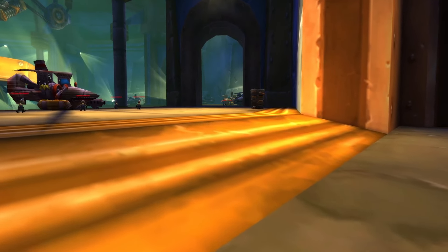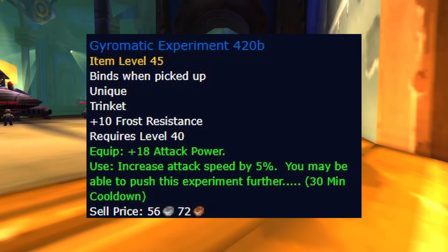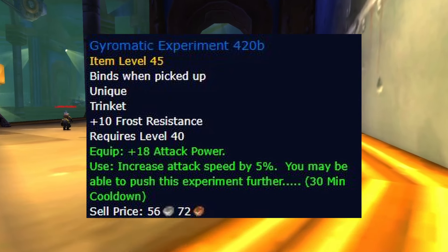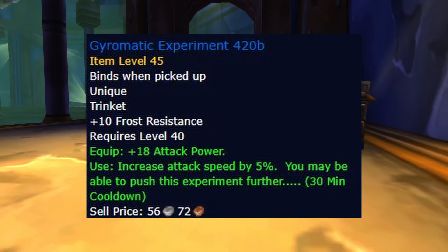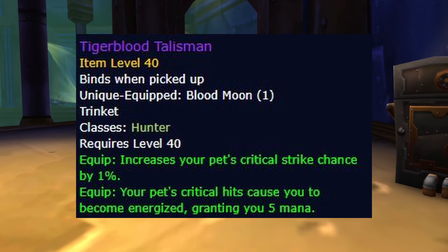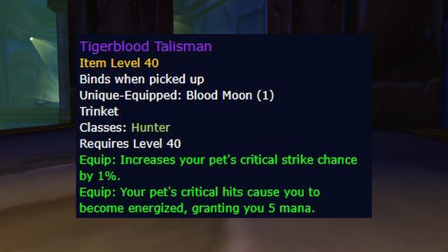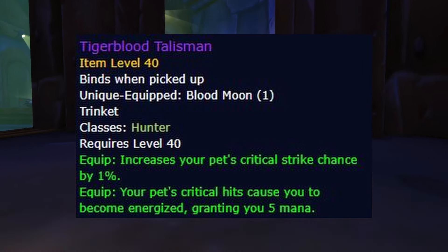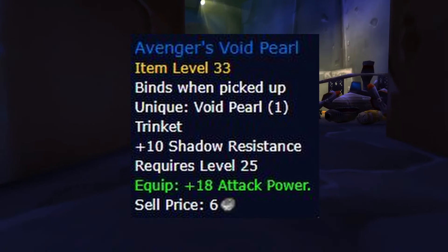For the trinkets, our first new trinket is Gyromatic Experiment 420B. This trinket increases our attack speed and also provides 18 attack power, so it's definitely the best option considering there are very few alternatives in this phase. Tiger Blood Talisman from the Stranglethorn Vale PvP event is simply trash and not worth ever picking up or using. Now for the second trinket, you're just going to continue using Avengers Void Pearl from Black Fathom Deeps.